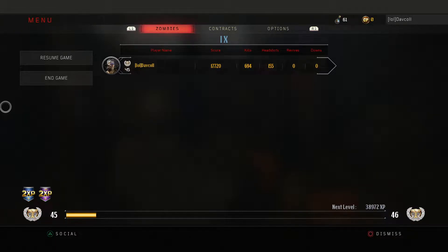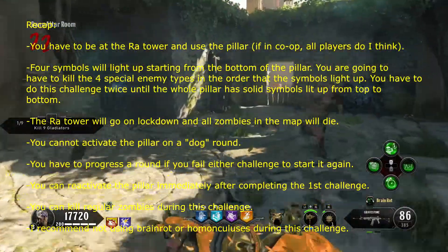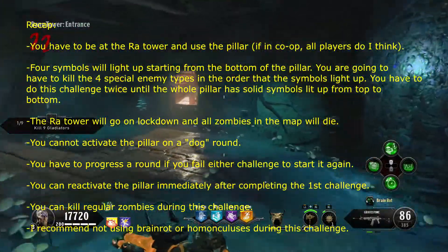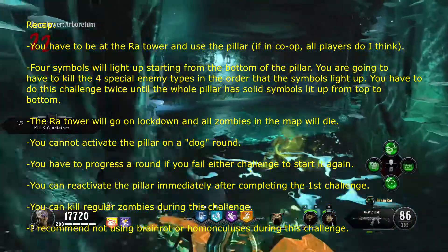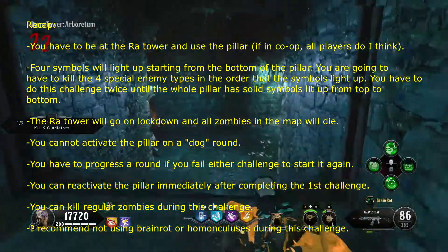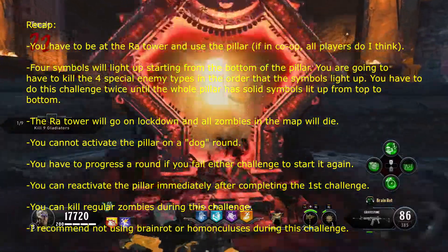You'll be locked in the tower and will need to run around, find the right zombie, kill it, then kill the next zombie. It's almost like the planet step from Voyage — very similar, except it's just with four zombies. Before I activate it, I'm going to get rid of Brain Rot on my weapon. I suggest you do the same if you repack and you have Brain Rot — you do not want Brain Rot for this challenge. Also, do not use the Homunculus, as it can mess you up.